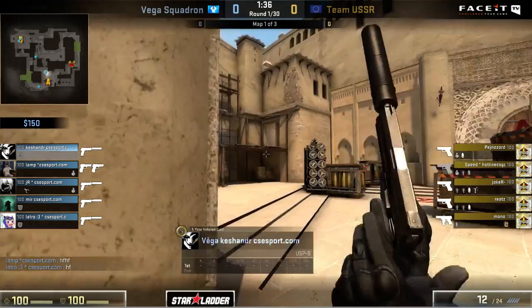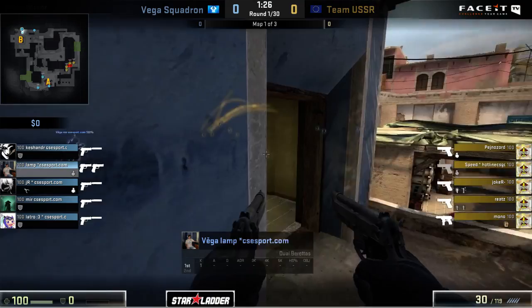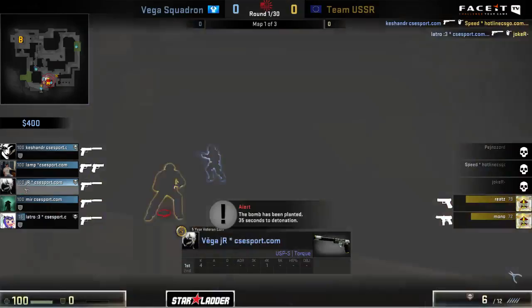We are going live, so let's get directly into it. Once again, Vega Squadron taking on Team USSR here at the Star Ladder Pro Series. An interesting lamp goes for the dually buy up here in the first round, and they're going to position two of these guys inside the apartments. Unfortunately, this is going to be detached from the majority of the take coming out from Team USSR as they're mostly rolling in back over here towards the A site. Already there is actually going to be JR picking up one player, able to take him down. The rest of the team's still moving in but those smokes - they can't really see all that much, and a couple more kills already going their way. That's Kashander and Latro, JR finding an additional one too.